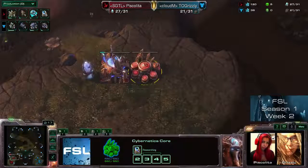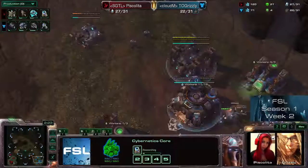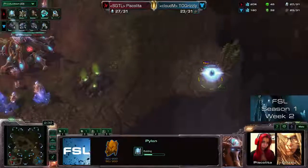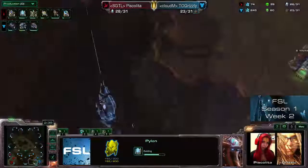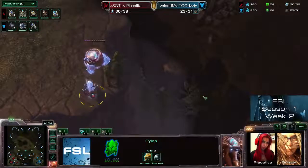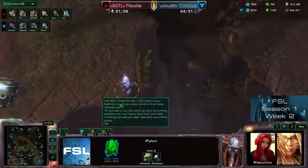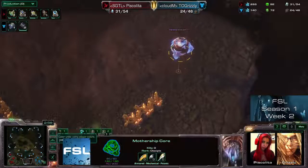The first unit is moving out. We have the Cybernetics Core in place as well, researching the Warp Gate upgrade, which is also pretty normal. We have to wait until Piskalita chooses a tech of her choice. It's probably going to be something sneaky because she has a pylon set down here. It might also be just a scouting pylon for airdrops because the air distance is pretty short on this map. Flying from here over to here is just a very short distance, and you always want to be aware if a drop is incoming. A lot of Protoss just try to secure the outskirts of their bases with pylons — either to see the drop incoming, or even to get rid of it with a photon overcharge if the Mothership Core is close by.